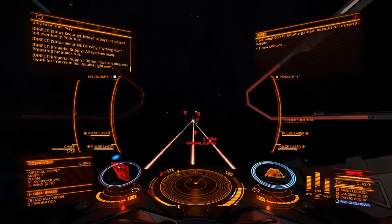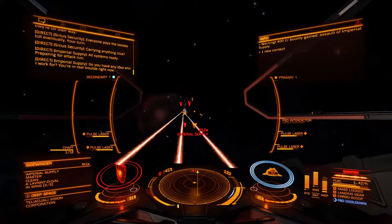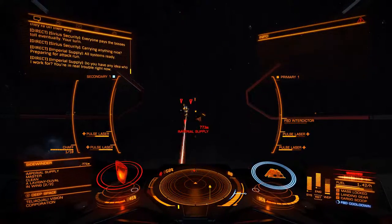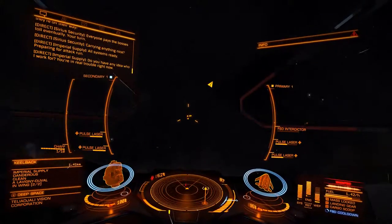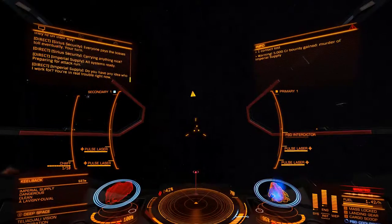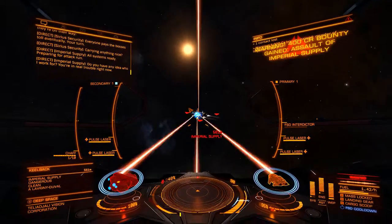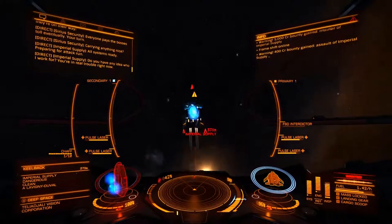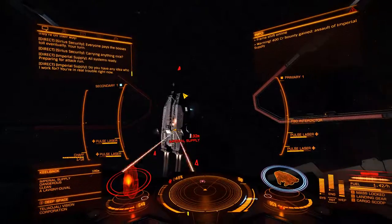As you can see, another ship dropped in — looks like a Keel Back, I think. Oh, this is a Type 6. Actually really looked like a Type 6. So let's take this guy out. It was a Keel Back, sorry. This thing is actually really cool — it has like the rotating engines on the side. I don't know if the Type 6 has it; as far as I remember it doesn't. But this thing is actually really cool looking.